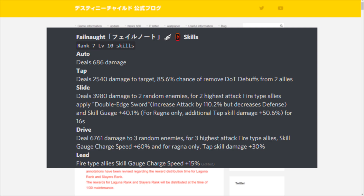Last up, Failnaught — the fire type five-star supporter unit also introduced with the Ragnarok break. On the Japan Rice Mine tier list: PvE tier 7, PvP tier 6, Ragnarok break tier 10, world boss tier 10. I'd expect her ratings to rise on global as well, just like the other two characters.